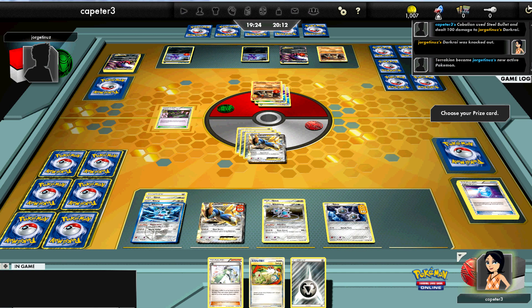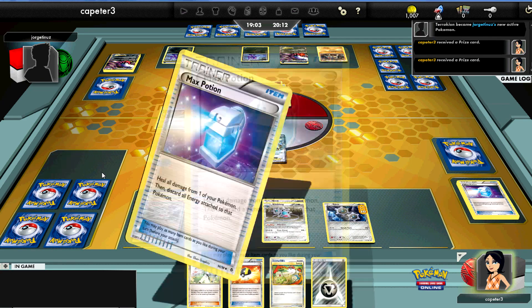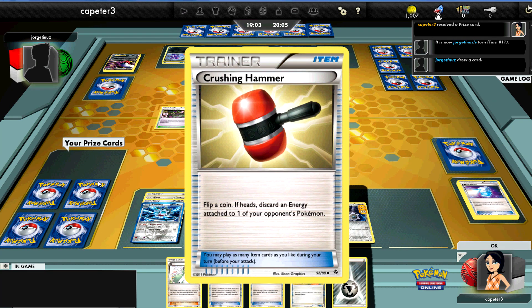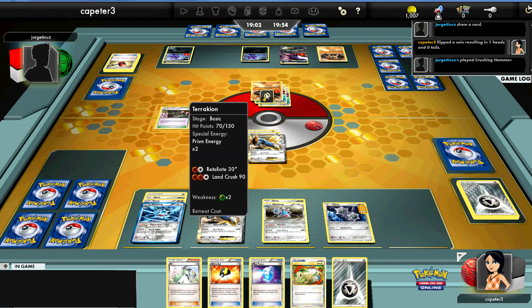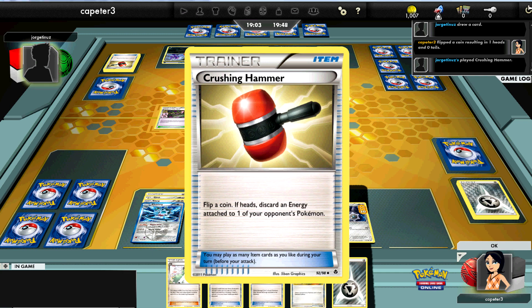I've only used two Max Potions and I run four in this deck, so I can still get more out. I'm trying to take my prizes but it wasn't letting me because he hadn't chosen an active yet. I get another Max Potion — nice! I'll just keep that damage off the field as much as I can. He hits the hammer — hits heads. That hurts but I've got energy in hand and only need three energy on the field at all times. He goes for a second hammer and gets tails. I like to have a little wiggle room.